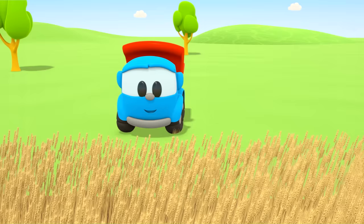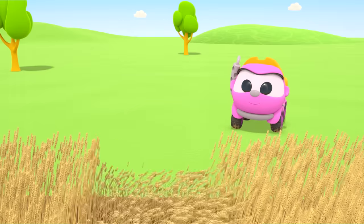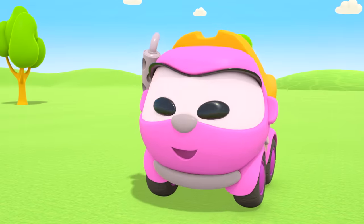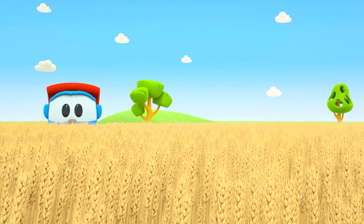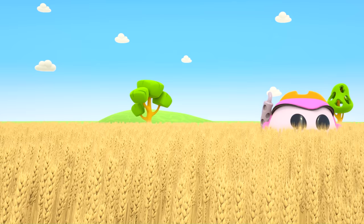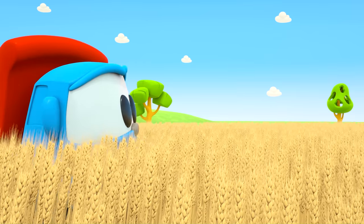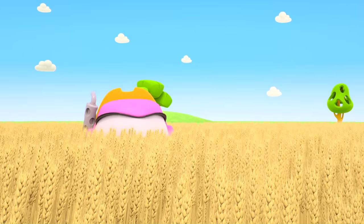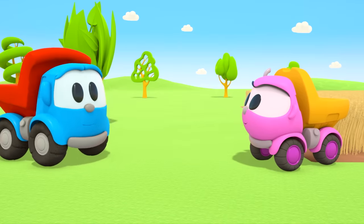This is a wheat field — Leia and Leo want to play here! What game have they thought of? Leia, go and find Leo! The wheat is so tall that the cars can hide in it. The wheat is already ripe — time to harvest it! Let's get the combine harvester!